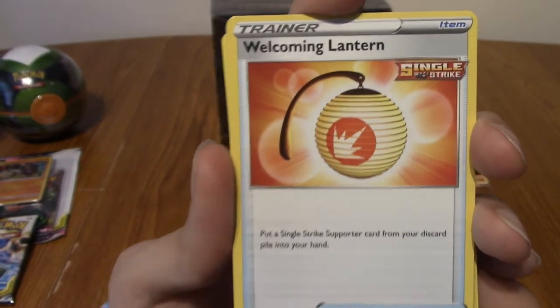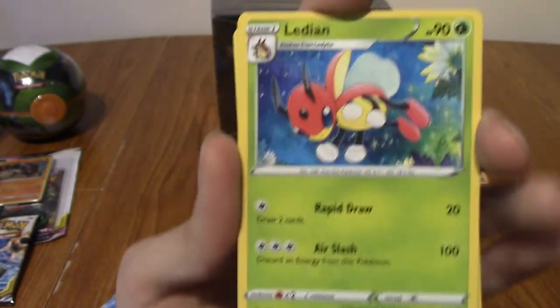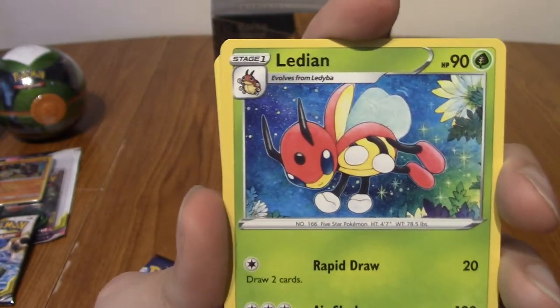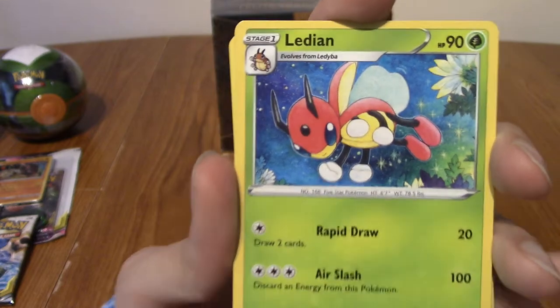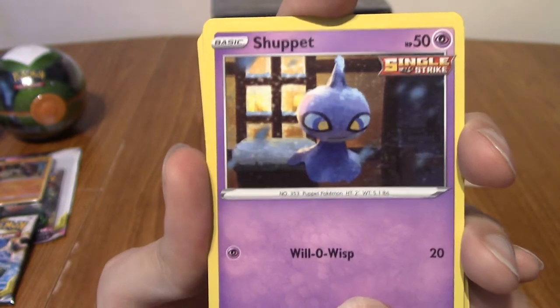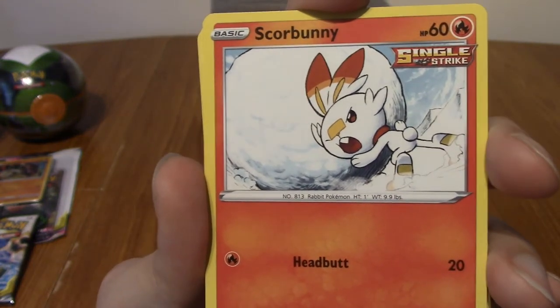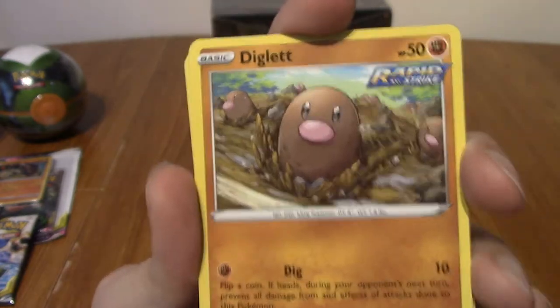We've got Klara - very cute. We've got a Welcoming Lantern - very nice. Lady Anne - haven't seen her in a while. A Shaymin - just chilling. Old Bunny just kind of running along the beach. Diglett! I think it was Battlestyles that had the Diglett monument behind him. We've got Inkay.